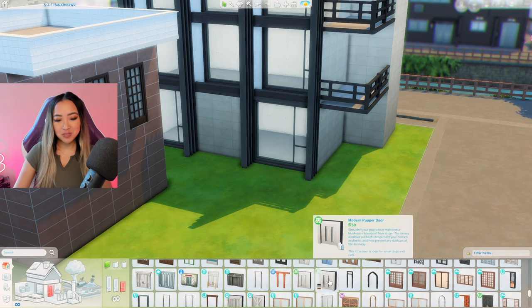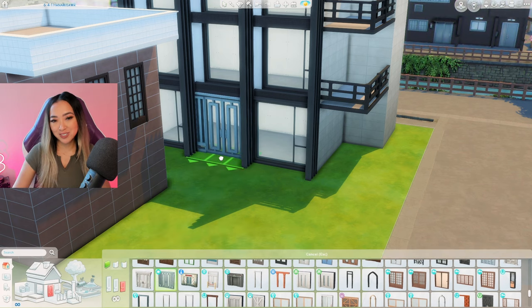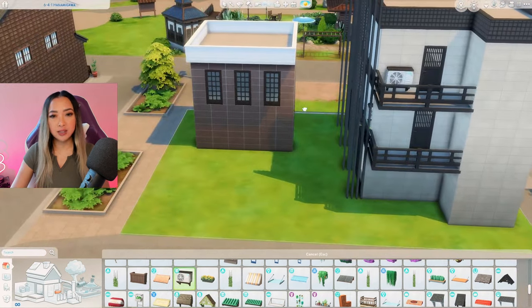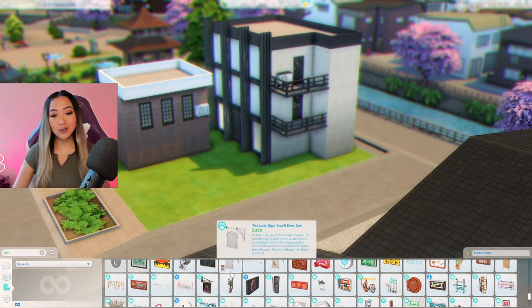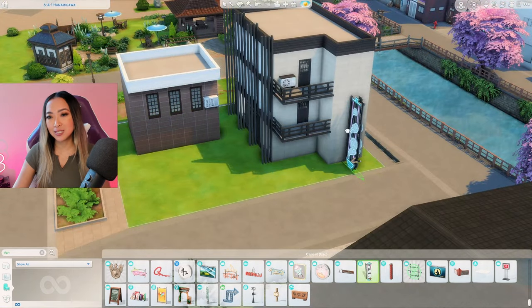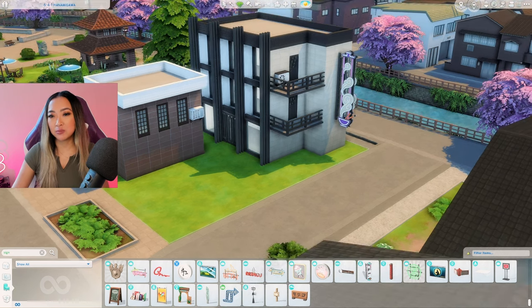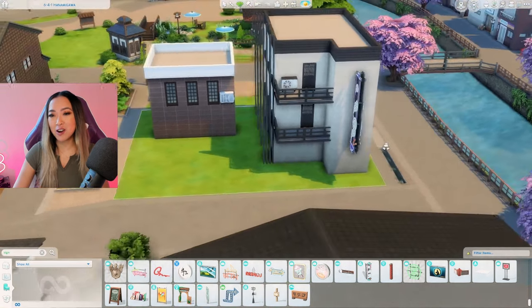For the hotel door, let's go with something kind of modern - maybe this one from Discover University. Now let's add these air conditioning units on the exterior from the For Rent pack and I think I'm also going to add one over here to our owner's unit. I need this hotel to pop a lot more, so I'm going to grab this huge neon sign from the City Living pack and place it on the side of our hotel. Capsule hotels are often very fun and funky, so I think that this really fits the vibe. This pink and purple swatch really blends in with all of the cherry blossom trees in the environment.